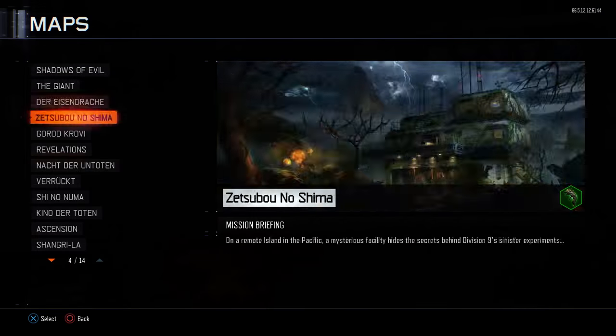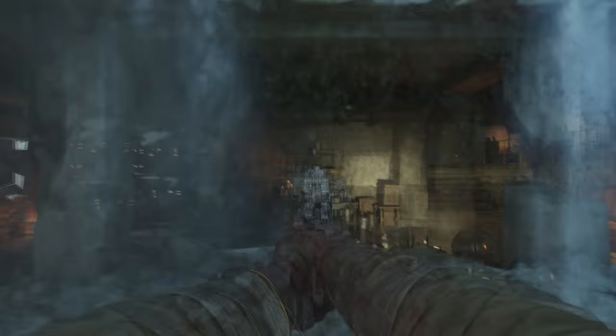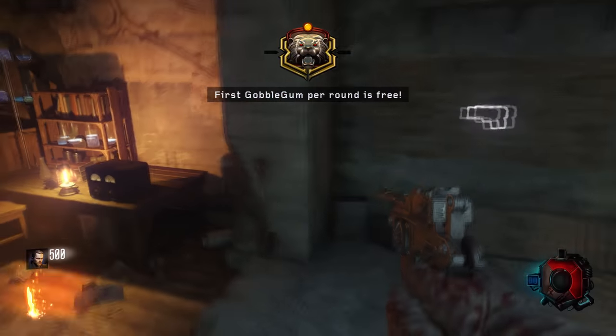The first thing you want to do is load up a game of Origins. Like I said, it does not matter how many players you have. You can do solo, two-player, three-player, and even four-player. It's easier with more players, but it's very easily done on solo.